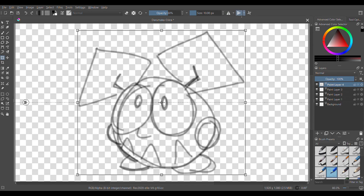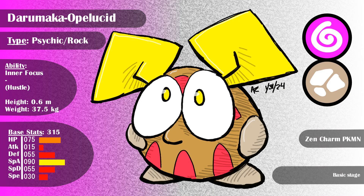Here's the final art. Darumaka is a psychic rock type Pokemon with the ability Inner Focus and Hidden Ability Hustle. It's got a bad typing for a slow and bulky Pokemon, but it might be fun early game with its good special attack. Unfortunately, the only special rock type attack it learns is Ancient Power, so it would probably rely more on psychic to deal damage.